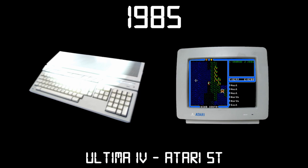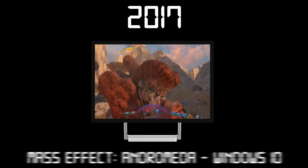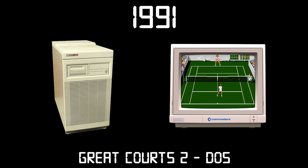Welcome to another episode of Diana Games Through Time. In this series, Diana will play a PC game from each year starting in 1978, moving forward to modern times as we watch the graphics and complexity of the games evolve year by year. In this episode, we'll be taking a look at Great Quartz 2 for MS-DOS. This game is a 2D sports game that simulates a match of tennis. Diana and I will be competing against each other to see who can win in a few friendly matches. But trust me, this game is harder than it looks.